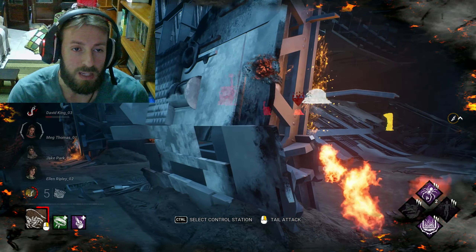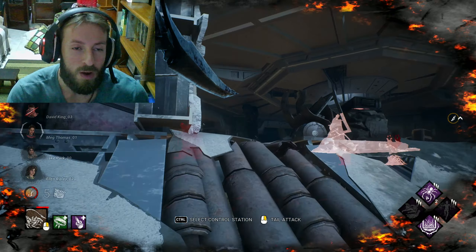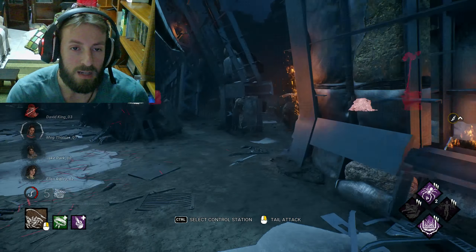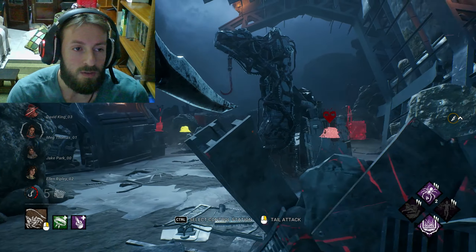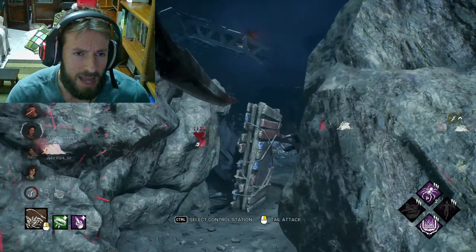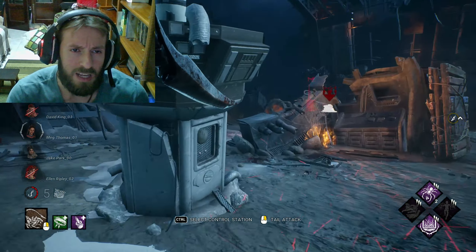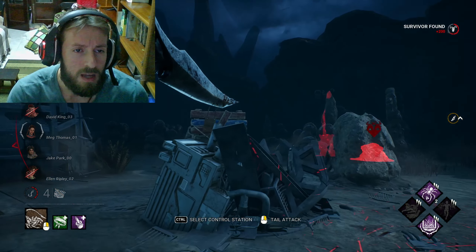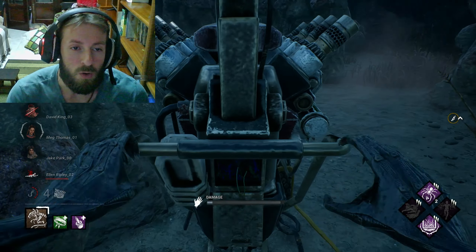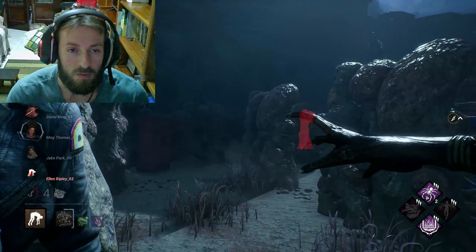There's a turret here — I want to destroy it with the tail. I'm trying to get a little closer to it. Here, I'm going to be able to destroy it with the tail, so I don't lose the token. It doesn't matter if you use the basic attack on a turret or on a survivor — if you use it, you're going to lose one of the tokens. I'll only destroy turrets if I can do them with the tail; otherwise, no.